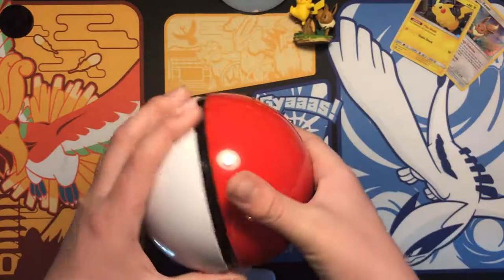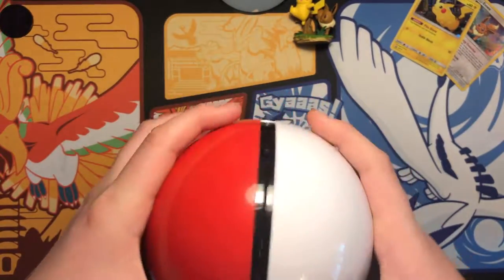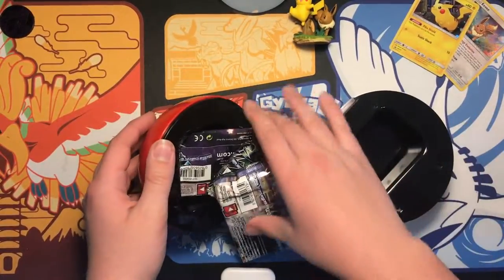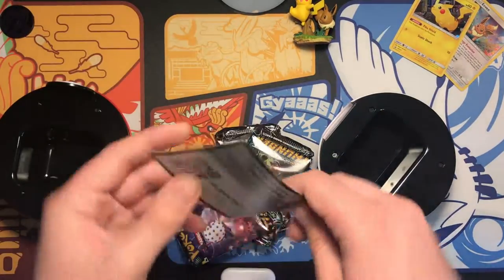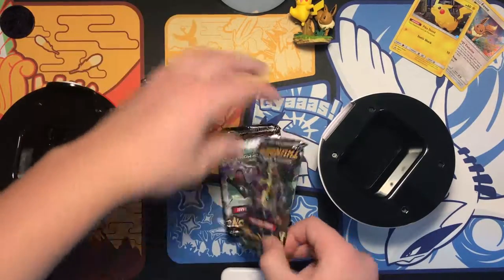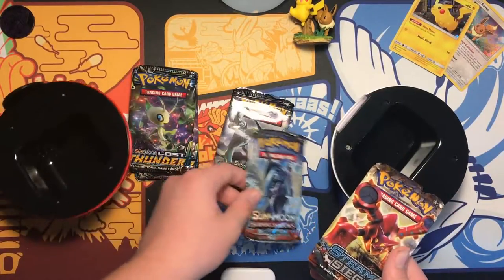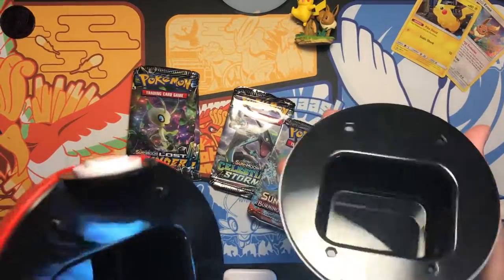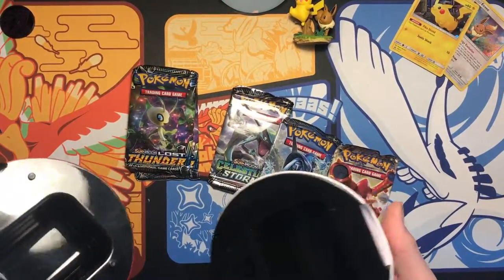That's how you open it. And the packs are extremely squished. Anyway, here is the code card for you guys. So two Lost Thunder, one Celestial Storm, Burning Shadows, and Steam Siege. That's kind of weird how they made it, because the packs get squished and I don't think I want to put my cards in here.